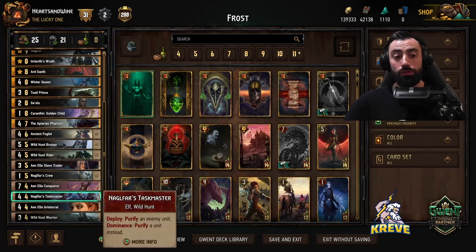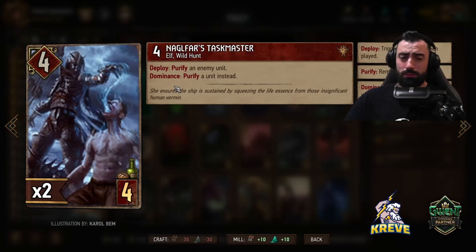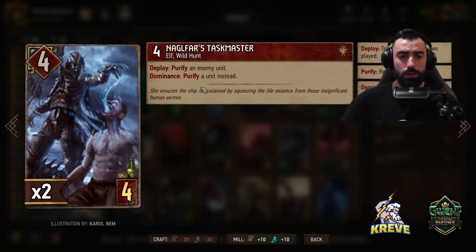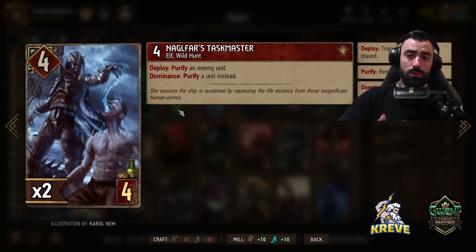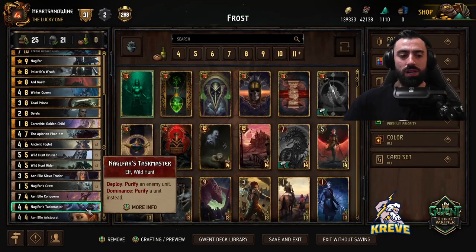I have one Nuggle Fast Taskmaster. The deploy allows you to purify an enemy unit. If we have the highest powered unit, we get to purify a unit instead. If one of our units receives a status we could use this to get rid of it, or you could target opponent's defender units or resilience units. With this card, you're going to search for it as you need it depending on the matchups you find yourself in.